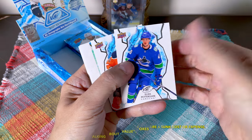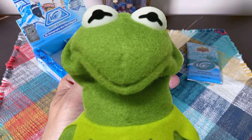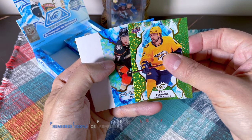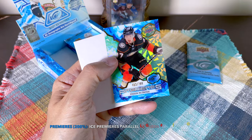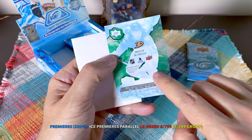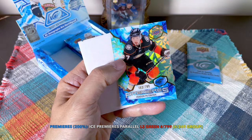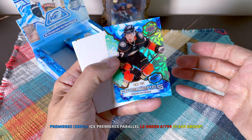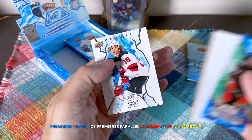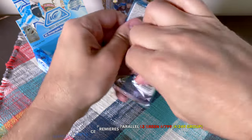Unless you hit a card numbered to 25, 35, 10, or a one-of-one exquisite patch auto — that's the product hit. Continuing on: a Philip Forsberg, and then a really nice one — a Mason McTavish. It's a green though, so it's numbered to 799, not even a true rookie per se, but it's certainly one of the big names you want to hit. Then a Dawson Mercer — so much talent now on that Anaheim team.